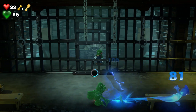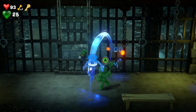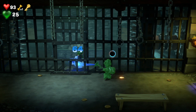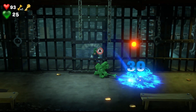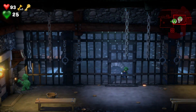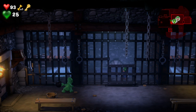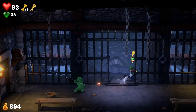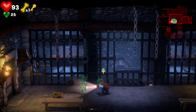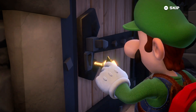They're just like normal ghosts — flash them with the light and slam them into each other to speed up the process, because we're against the clock otherwise Luigi gets squashed by the spikes. Once you defeat them, the gate lifts up. Quickly change to Luigi, make sure he's got the key, and let's go through.